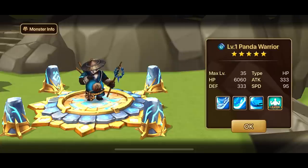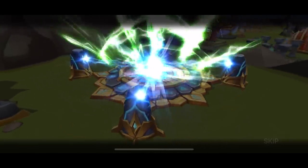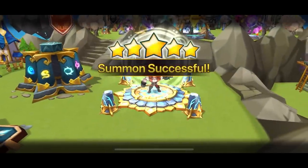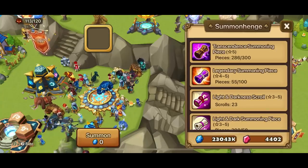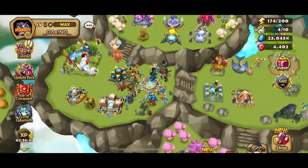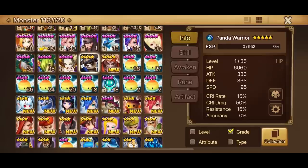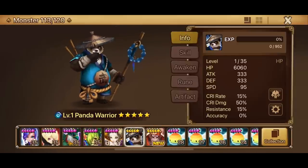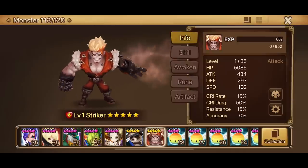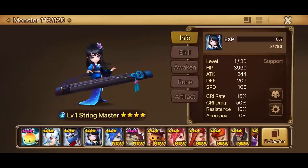Thank you, Com2uS, for the water panda. We still have another legendary scroll — let's go for it. Wait a minute — what is this guy? The fire striker. I really wanted to get like the prettier skin with the collaboration event. We got two NB fives — the fire striker and the water panda warrior. So that's two NB fives, definitely a good one. And we got eighteen lightnings total — that's pretty good.